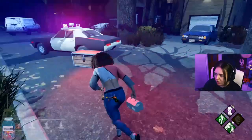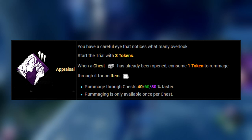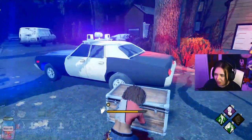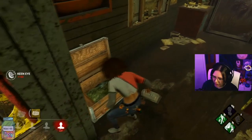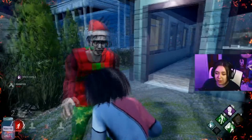Moving on to Elodie's teachable perks. At level 30 in the character's blood web you'll be able to pick up Appraisal. When you start the trial, Appraisal will have three tokens. When a chest has already been searched you can use one of these tokens to rummage that chest, and the rummaging action is up to 80% faster than normal chest searching. This perk got changed quite quickly after being launched — it used to be that you could use all of your rummaging tokens on the same chest, but now you can only rummage through each chest once. So if you don't have a very good understanding of where chests spawn on a map, then this might not be the perk for you. Having said that, it works really well in other looting builds, such as with Plunderer's Instinct, or with Pharmacy and Built to Last from Felix.